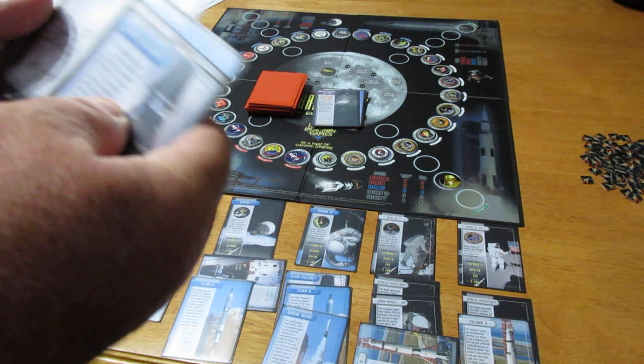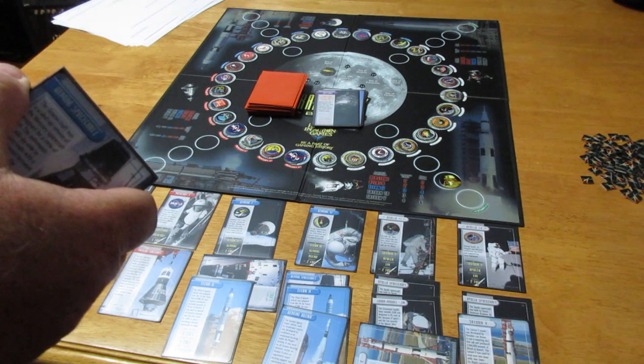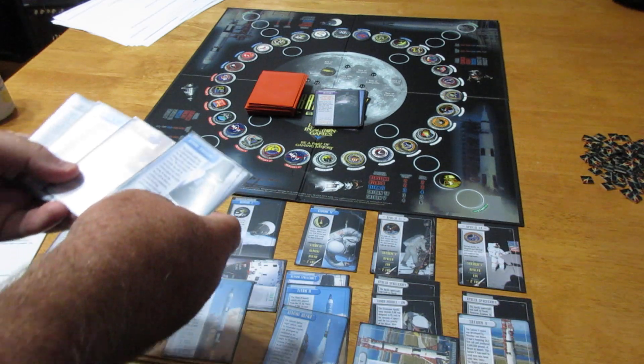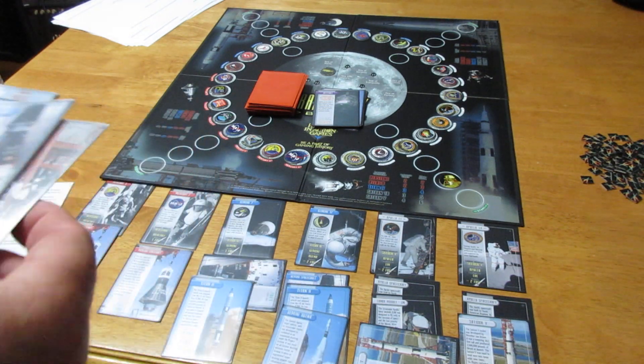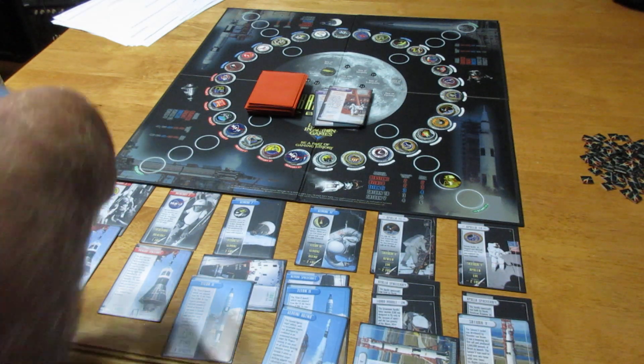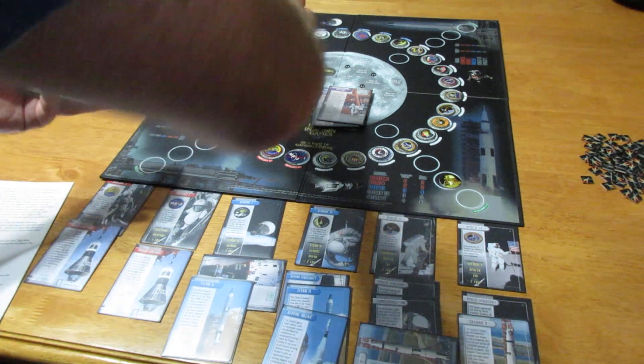I'm out of fuel points, so I do my discard — getting rid of a Gemini and this corn beef card, which is not a good one to have in your hand. I refill my hand to eight cards, mark off another turn, and I'm now down to five turns. I refuel to seven fuel points.